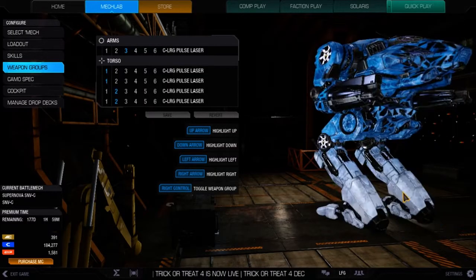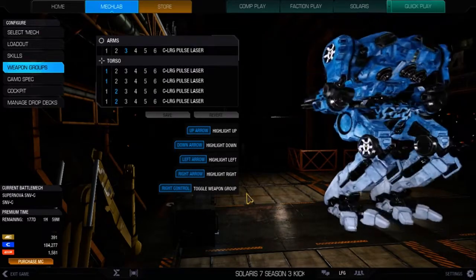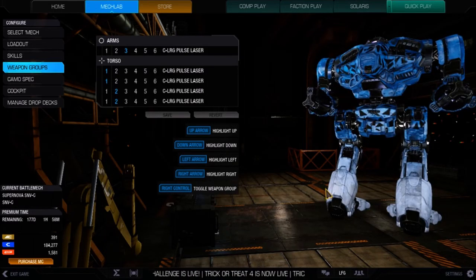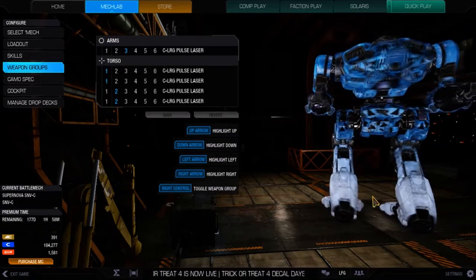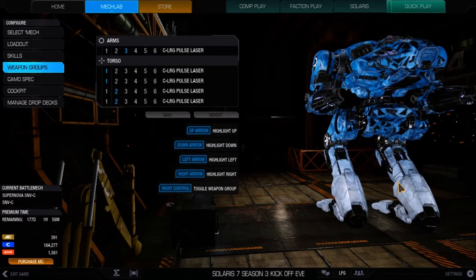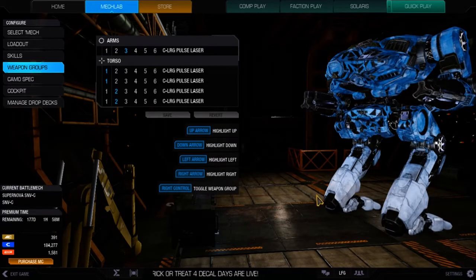Five large pulse lasers is a good build on the Supernova, but it is hot — I can't say that enough. It's all about spacing your shots, and I'm not always good at that. Sometimes I'll be in the heat of battle and I'm going to have to take a shot and overheat. Riding override — engaging override to prevent your mech from shutting down — is a dangerous move. I haven't mastered it completely. Your mech will implode if you don't do it right. Hopefully we'll get a cold map. Frozen City or Polar Highlands would be nice.